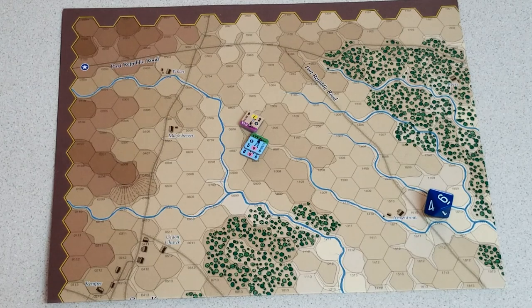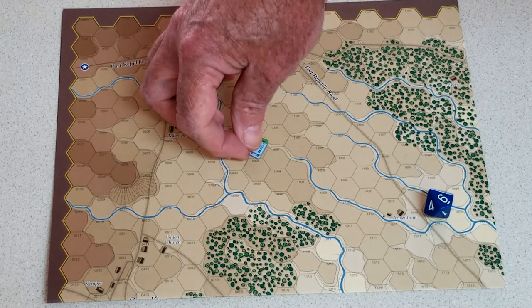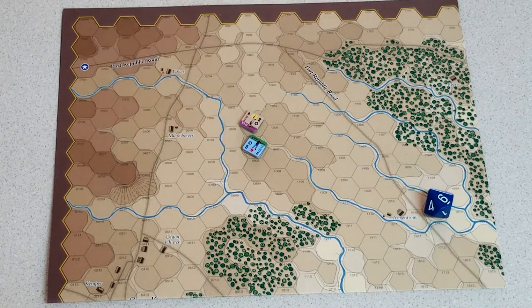The top unit is used for pre-shock cohesion, but it affects all the units. When you do your pre-shock cohesion check, you use the cohesion rating of the top unit. So make sure your stack is set right before you roll in to assault something. I made a mistake once having a green 2 on top without paying attention.